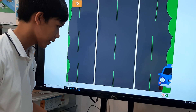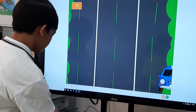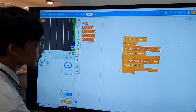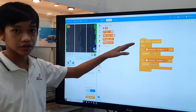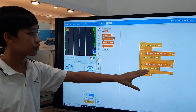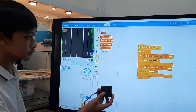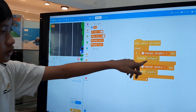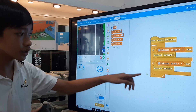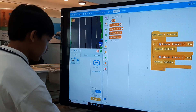Now let me show you the code — the holocode here. It's actually pretty simple. When the space key is pressed, that's how you start the game. It will forever do this part of the code. For example, if the holocode is tilted to the right, it will broadcast 'turn right.' If the holocode is tilted to the left, it will broadcast 'turn left.' Remember their names: turn right, turn left. It's important.